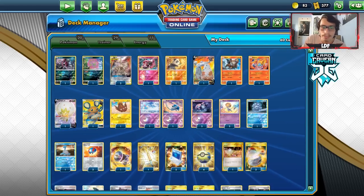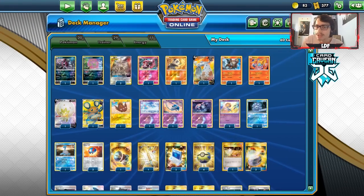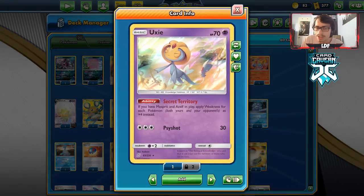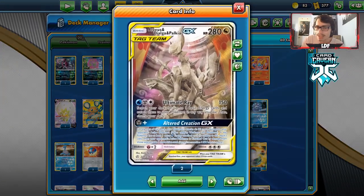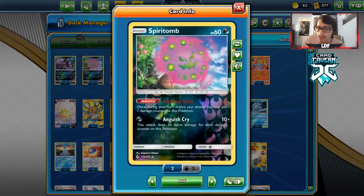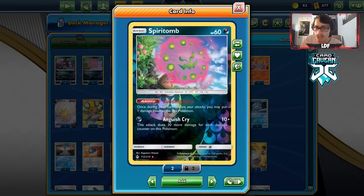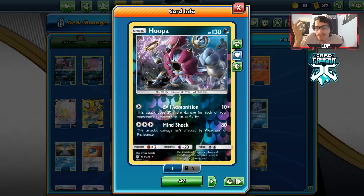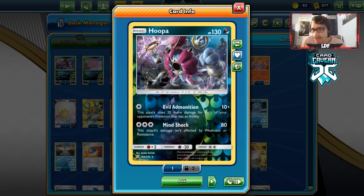Starting with Dragapult — even with some dark types, the matchup is still tricky because they can easily knock out your lake trio since they all have 70 HP. Dragapult is also now playing Hammers, which can prevent you from getting Alter Creation off. Still, if you get to beat it, you can use Spiritomb. Spiritomb is a great attacker in the late game in general because it can do so much damage. Hoopa can do a bit more damage thanks to ADP's Alter Creation, and if Dragapult has three or four abilities in play like Dedenne, Jirachi, Zigzagoon, or Mewtwo, you're hitting pretty hard with Hoopa.